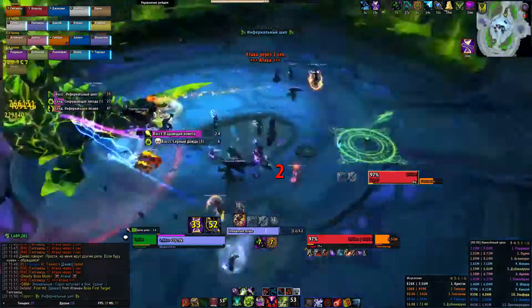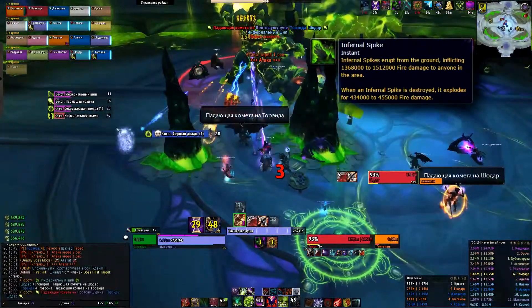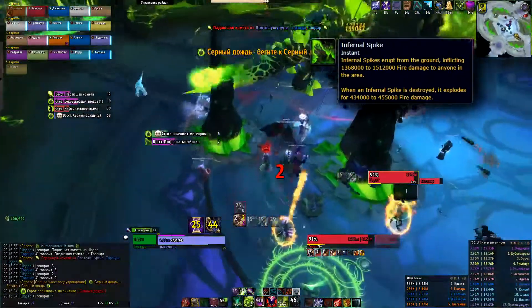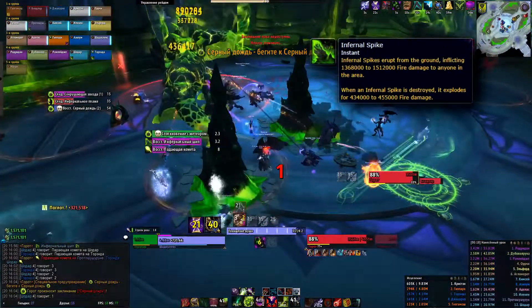The boss will spawn infernal spikes like in the normal or heroic version of the encounter, but these spikes are improved slightly. When each of them is destroyed, it will inflict around 500,000 damage to the whole raid. So you need to destroy them while there are more than 4 of them.